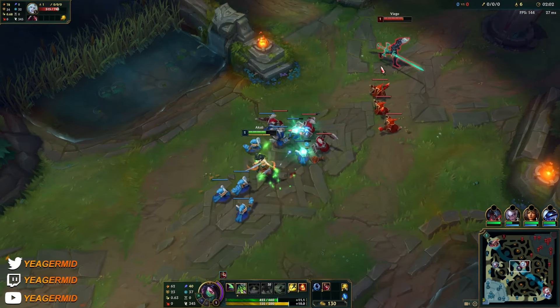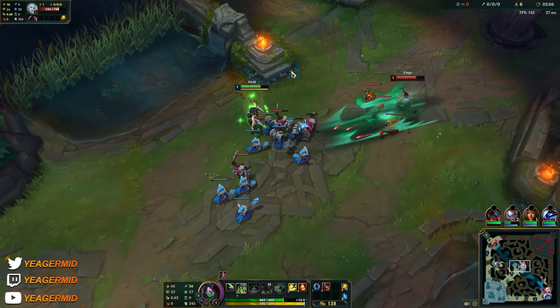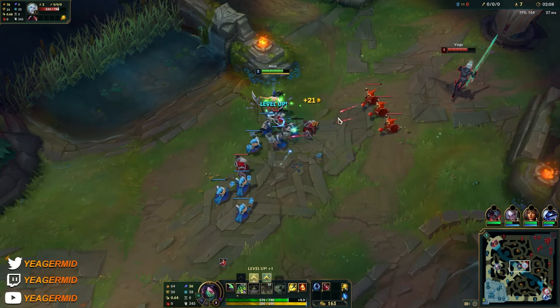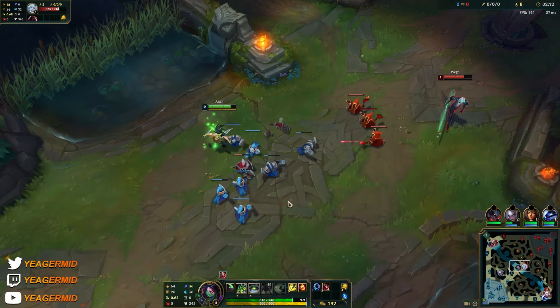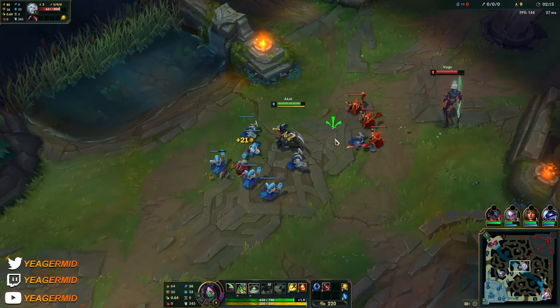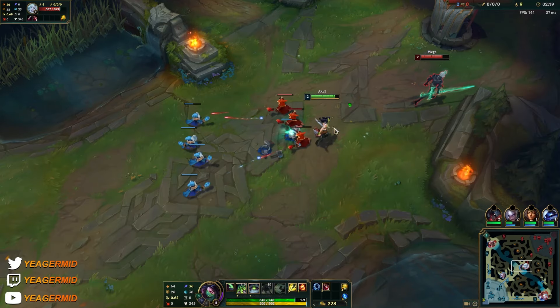Viego can also be strong level one because when he Qs somebody and maxes auto attacks, it's like a double auto attack. I'm going to take the W here — if I get ganked by Warwick I have this W to dodge his fear, and it's really OP against auto attack reliant champs.